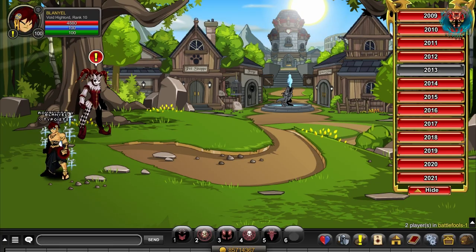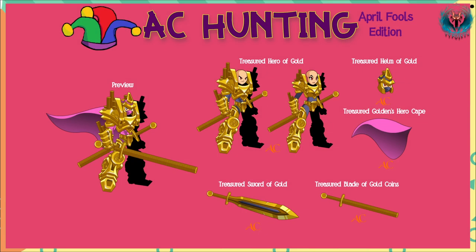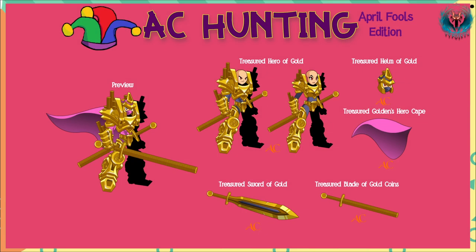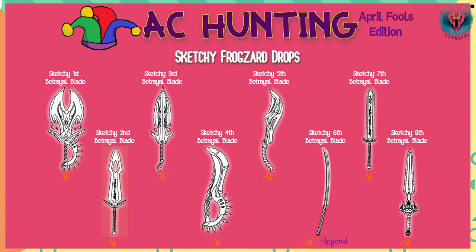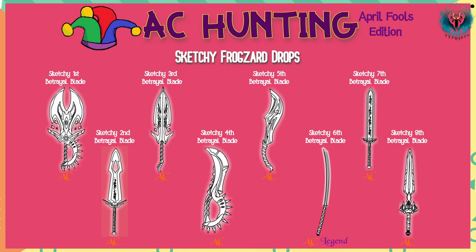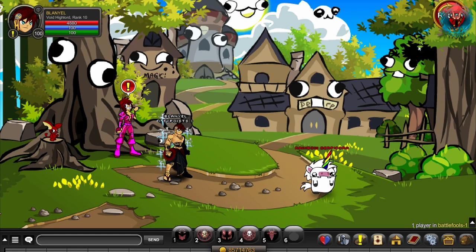First, join Battlefools. This person has a mode shop which can get you these items. Clicking on 2009 will send you here where you can get these items from farming this monster. This is the same case with 2011.